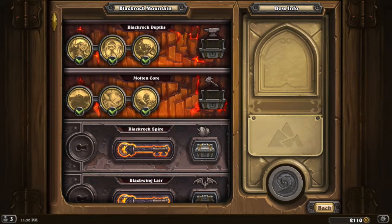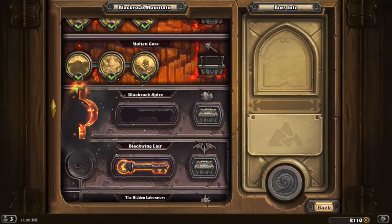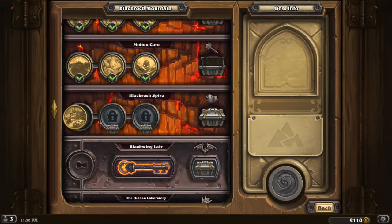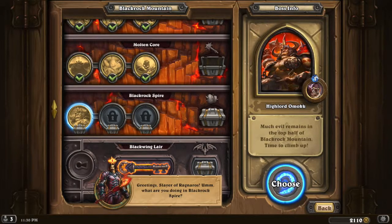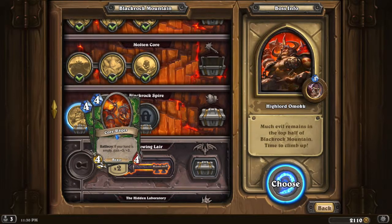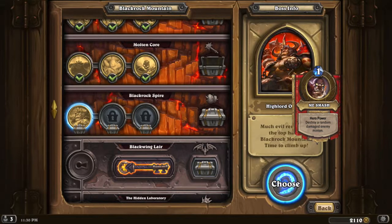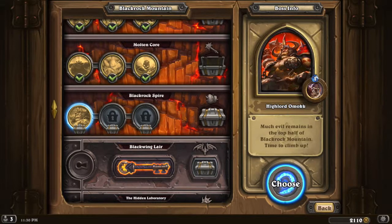Alright, let's go on to wing number three, the Black Rock Spire. So this guy is Highlord Omokk, and by killing him we win a hunter card — Core Rager, battle cry: if your hand is empty, gain plus three plus three. His hero power costs one and destroys a random damaged enemy minion. And apparently much evil remains in the top half of Black Rock Mountain.